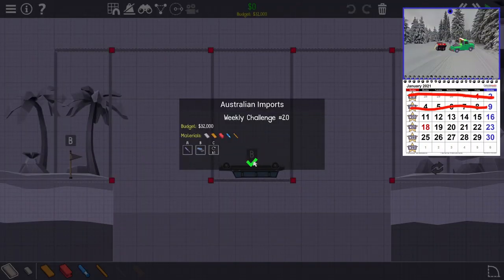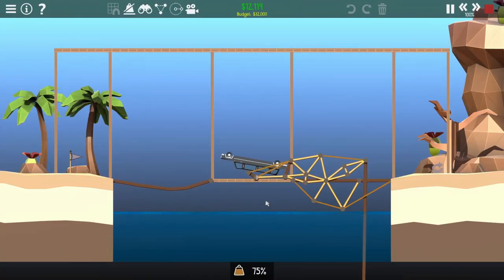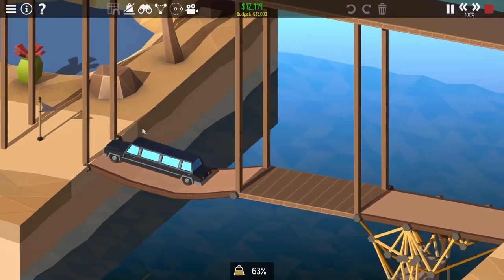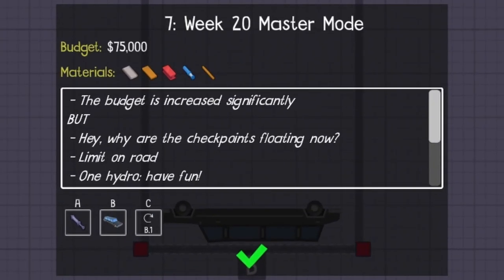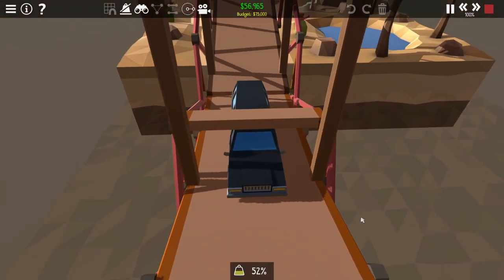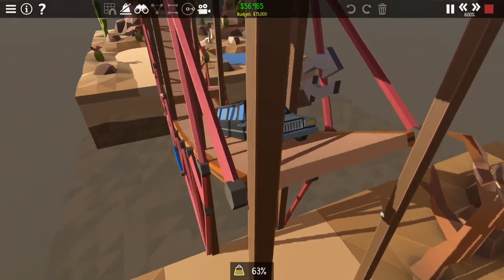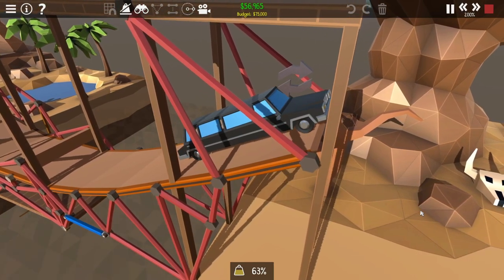Week 20, Australian Imports. KiwiPost just delivered us this vehicle, but the Grogs didn't flip it right-side up for us. Nothing that a big ol' lever can't fix. I'm not seeing things, am I? I distinctly remember something was breaking, but it's not broken. Week 20 Master Mode: help given, significant budget increase. Master Challenge: moved checkpoints up and limited roads and hydraulics. Now without easy access to a counterweight, hydraulic lever it is. This Luna has exactly 5 horsepower — it can drive up a slope, but it has one acceleration so it's not going to do it fast. I'm just gonna speed up the playback.